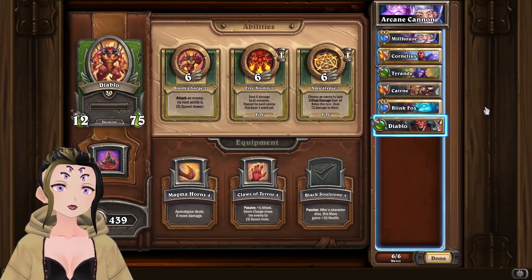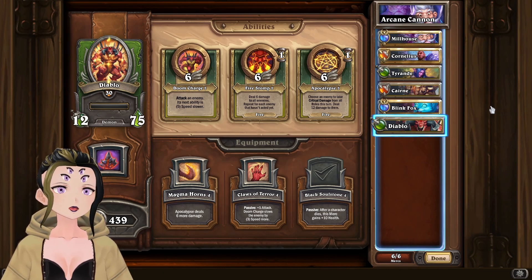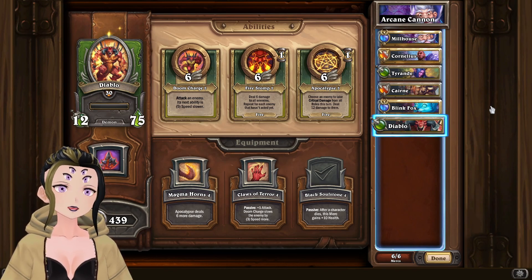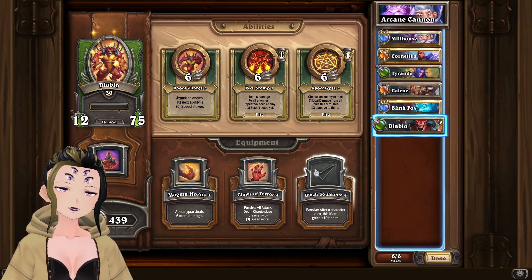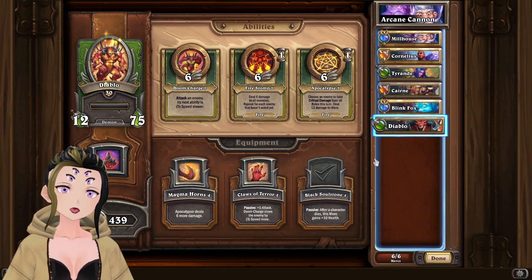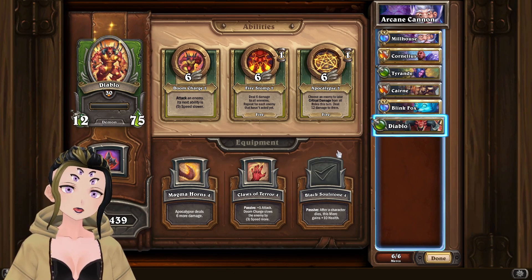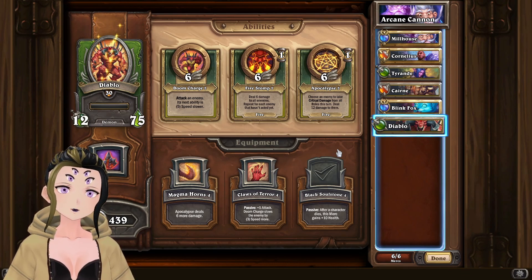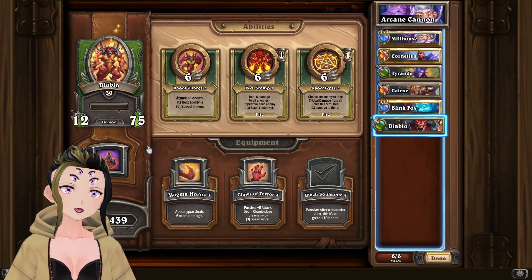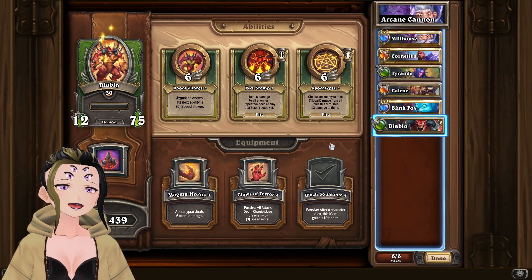The last mercenary in the team is Diablo. When you have Cairn in a team and you have an extra spot, why not put Diablo? He's mainly in here to serve as an additional way to do a bunch of damage to your opponent's mercenaries, using the Black Soulstone equipment to increase survivability. Not many people are actually running Diablo as they were a few weeks ago — the metagame has shifted a bit. He's still powerful, but a lot of the new meta strategies are a lot quicker than him, so that's why you need Cairn in the team too.